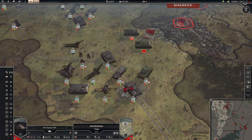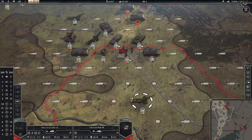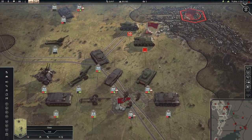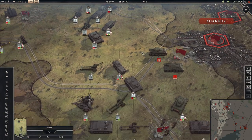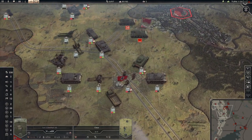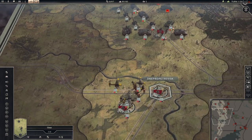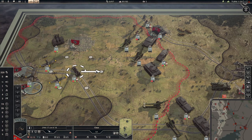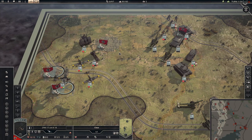Infantry will go over here. I think it's not protected, but can they see me? I don't know — I hope not. Let's move anti-tank over here. I purchased artillery without the trucks — I think I can upgrade the artillery in town.